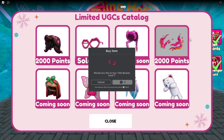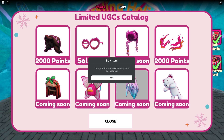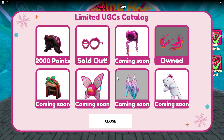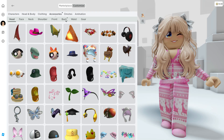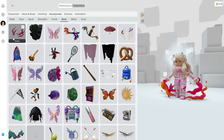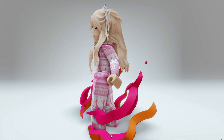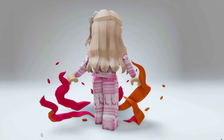You're gonna need 2,000 points to redeem it, and you'll be able to claim it completely free. The other items I'll tell you about as soon as they release as well. Once you claim the aura, you'll find it in your inventory in your back accessories. And this is what the aura looks like on.